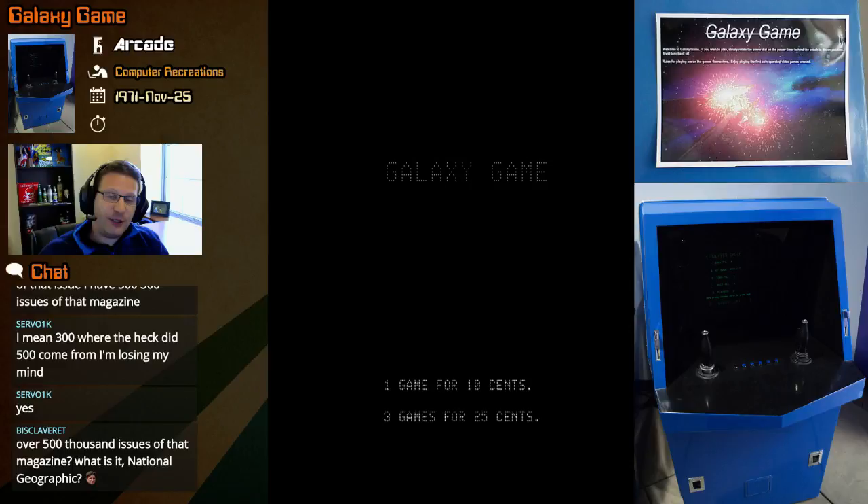Each game is 10 cents, which is actually kind of expensive when you think about it. Hopefully the controls are a bit tough because the game does have Newtonian physics — just like Computer Space, there's inertia, momentum, thrusters, and gravity. So while it's not exactly too simple, the fact that it's only a two-player game will make it simple enough.